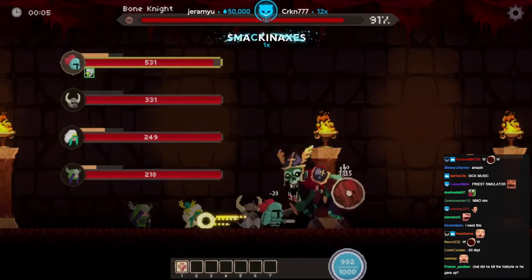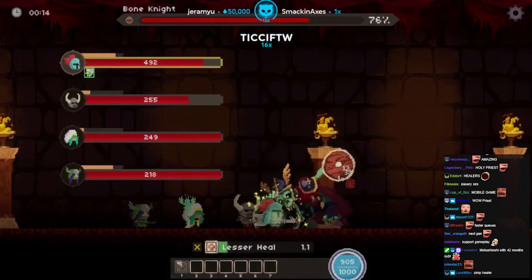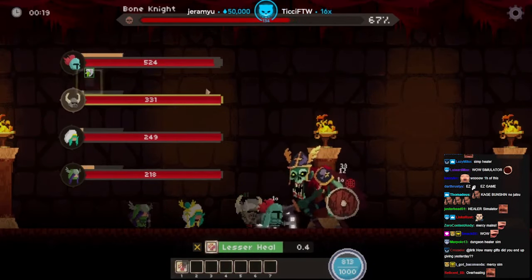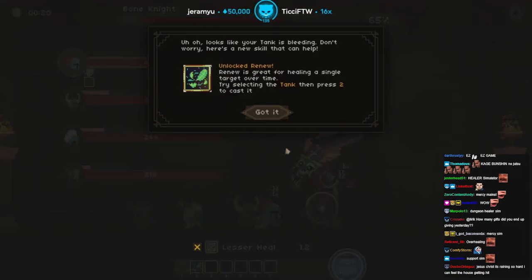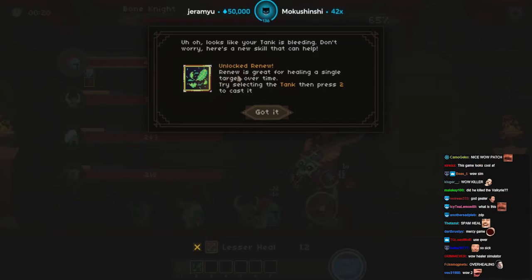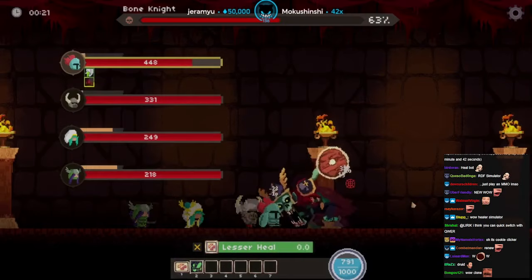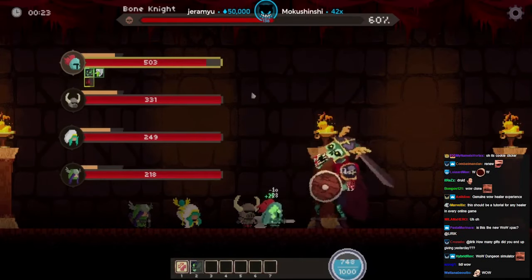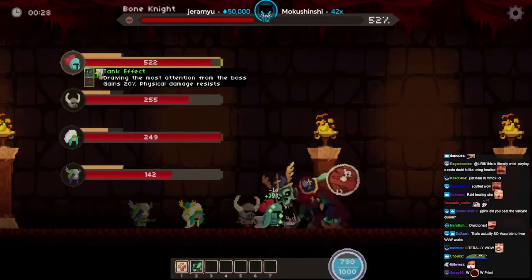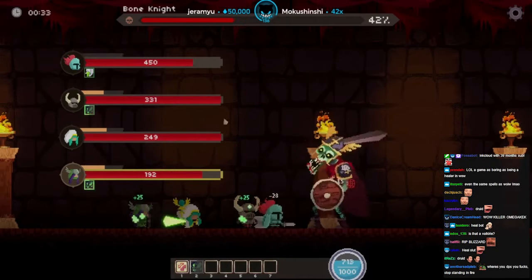Okay, so if you click — okay, I got you dude. Is that my mana pool? That's actually sick. Uh-oh, looks like your tank is bleeding — don't worry, here's a new skill: Renew. Renew is great for healing a single target over time. We have a HoT! You can see the Renew effect right there. It draws the most attention from the boss. There's a bit of a cooldown — but what if I save my mana?